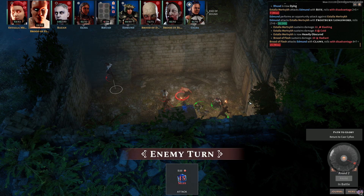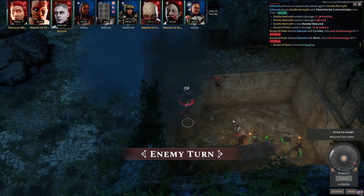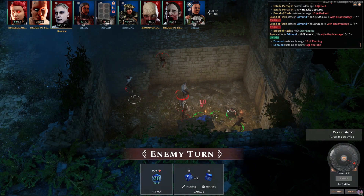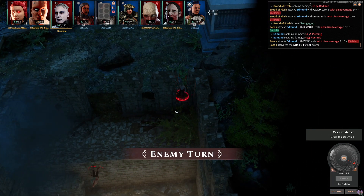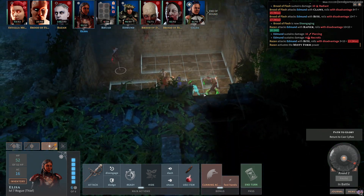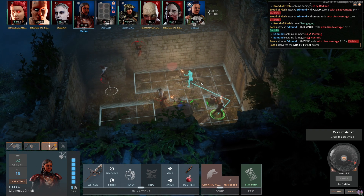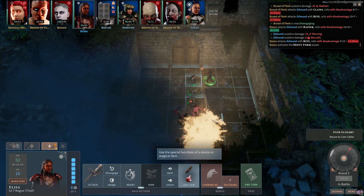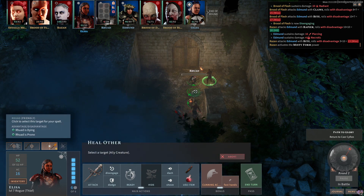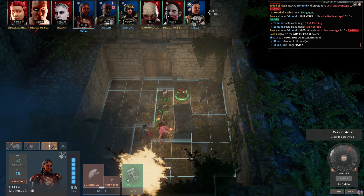The brood of flesh swings with disadvantage at Edmund but misses twice, then disengages. Razan floats over, attacks with disadvantage — still hits Edmund, misses with a bite, does misty form and goes away. We're not coming back from this because Ruad is down. We have to use a potion to heal Ruad — he's up with seven hit points. That is all she can do.